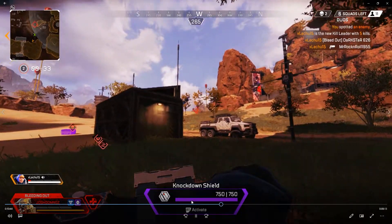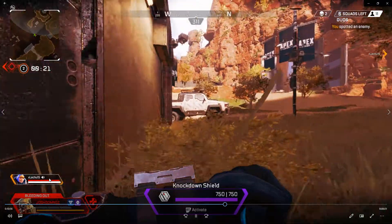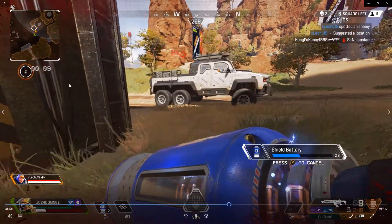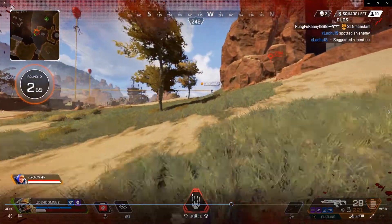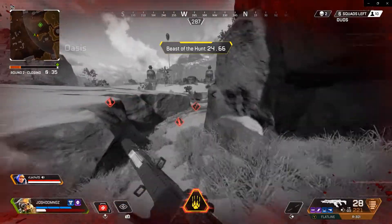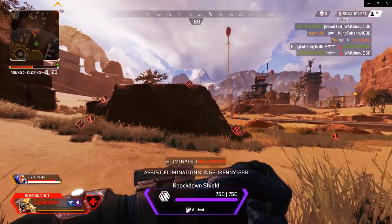My teammate is scouting, trying to find anything around that might hurt them, obviously shielding up. I'm hiding behind the building so I don't show myself — always try to graze something or hide somewhere so enemies can't find you. Watson is just covering all bases and picking me up when I fall. I think they're in Beast of the Hunt right now, identifying those players so my teammate can find them. I keep getting knocked and getting saved by Watson, who's obviously taking care of business.